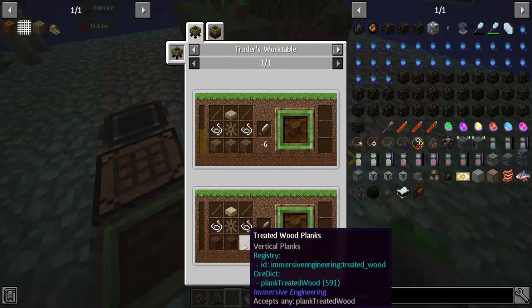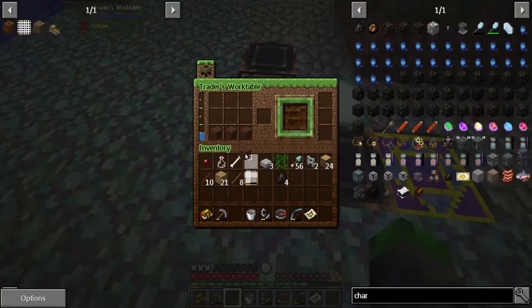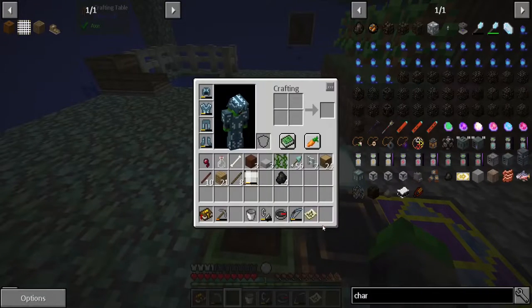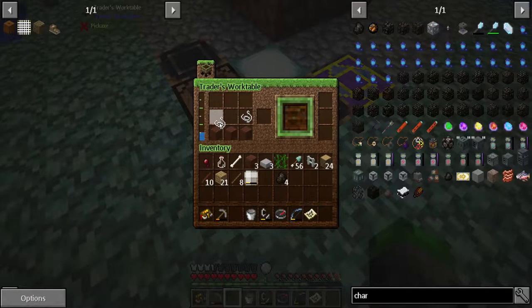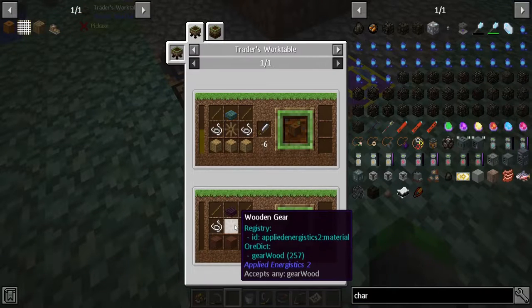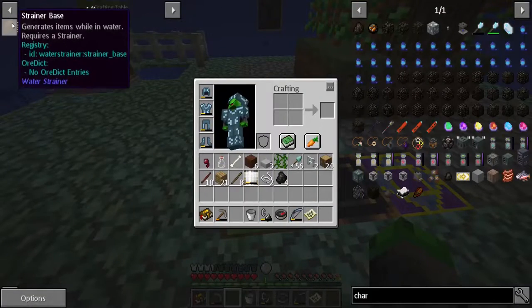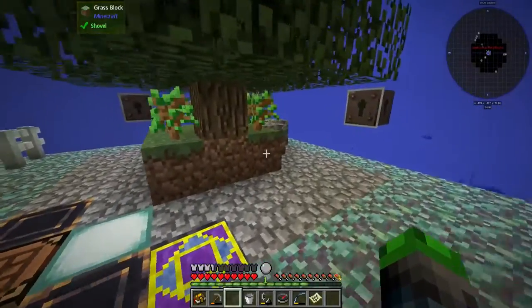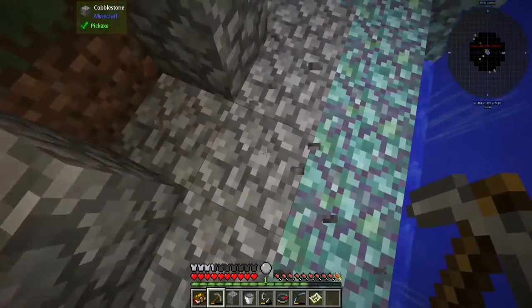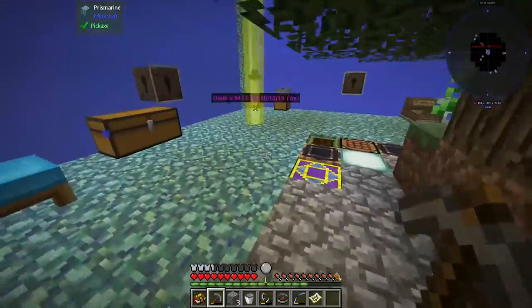So what do we need here? We're going to need some treated wood — we'll treat the wood right here. Got the treated wood. Now we're going to need two string. Bada bing, bada boom. And we're going to need a gear, which is made like a knife. Oh, we don't have a knife thing. Okay, we are out of cobblestone. What the frick was that? That's kind of weird looking.